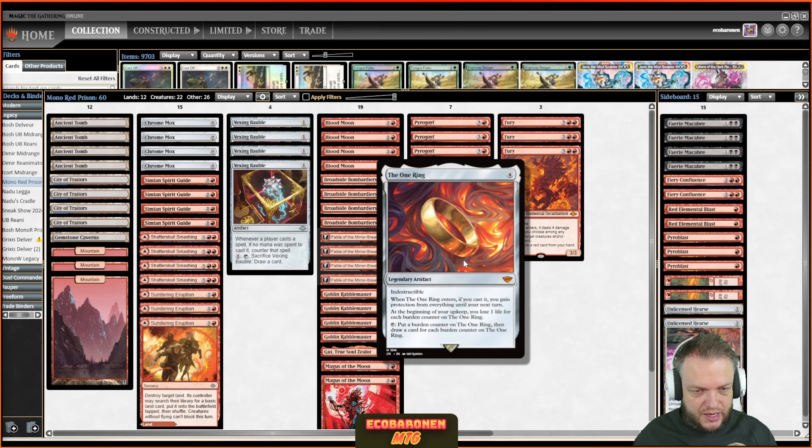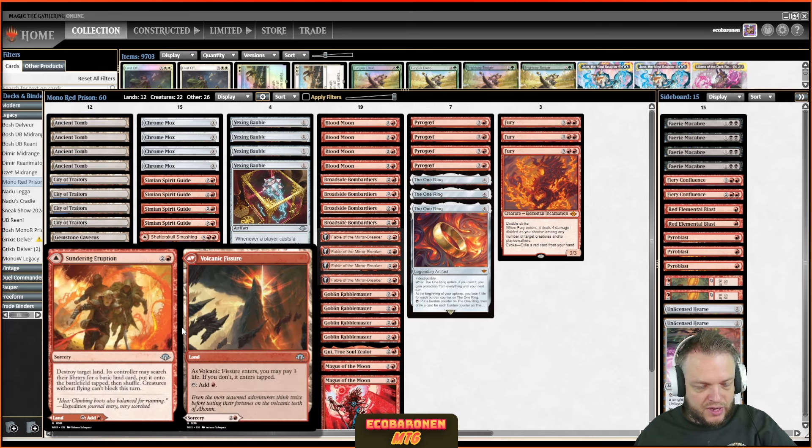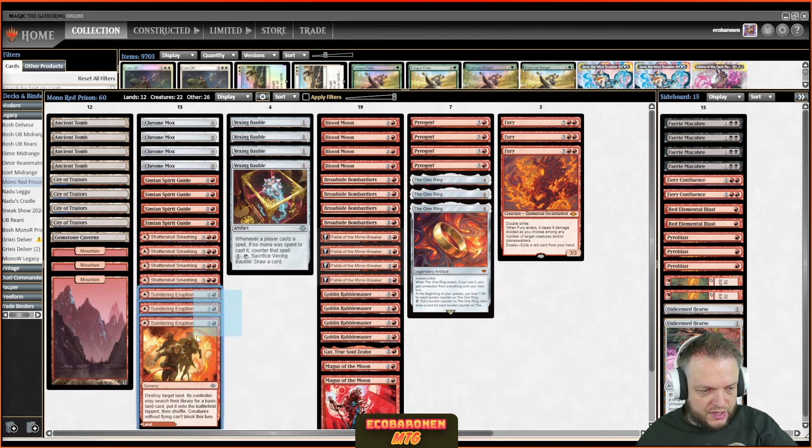The One Ring provides incredible late-game staying power, which can be a problem for a deck looking to imprint Chrome Mox and exile cards like Spirit Guide. Let's look at what makes this version different from previous versions — we have all the similar stuff like the mana base and the accelerants, plus another double-sided land that's a utility spell that can kill key lands. Three copies of that.